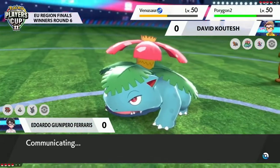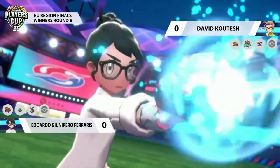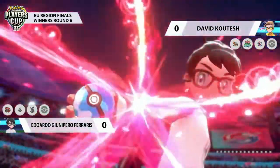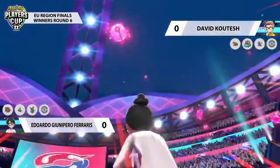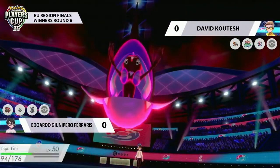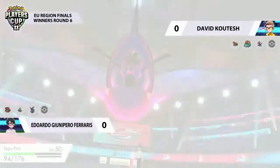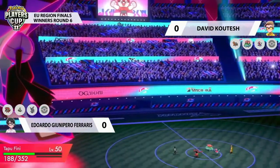It looks like Eduardo is just going to be able to focus on this Venusaur. The Venusaur is definitely a threat — being able to pressure with that Leaf Storm to knock out Tapu Fini. So we're going to see Tapu Fini go for the Dynamax here and just try to get out as much damage as possible. Incineroar will be trying to Fakeout that Venusaur just to keep it from moving this turn. Hopefully the damage Tapu Fini is going to dish out is going to be enough to get the knockout.